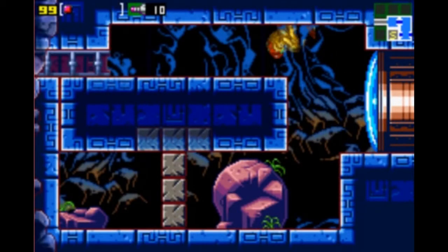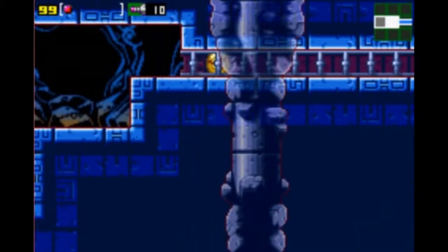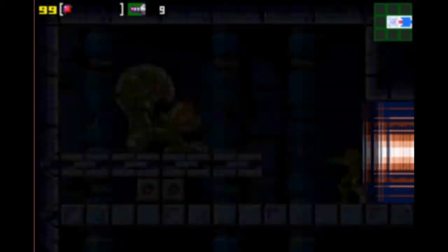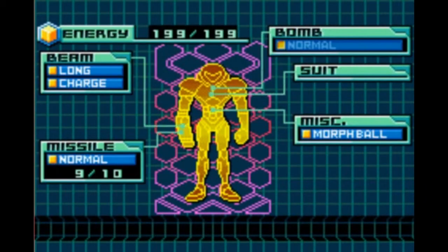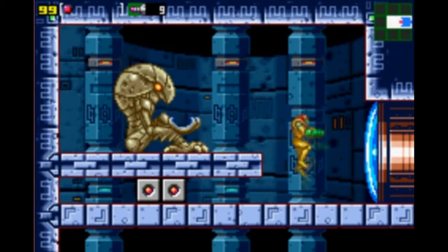Continuing up north — I apologize, this room in particular really slows my emulator down and I can't quite figure out why. Hopefully we won't be here too much longer. One more missile door and we get another suit upgrade: the bombs, which finally allow us to attack while in morph ball mode. It's as simple as pressing the B button and we have a slightly delayed bomb.